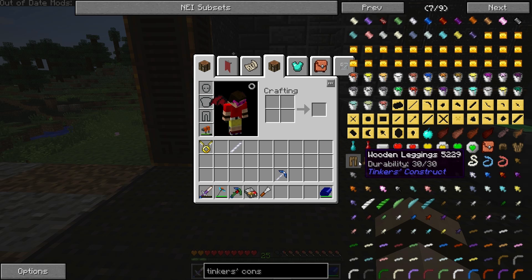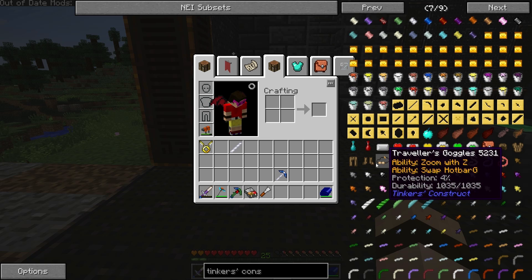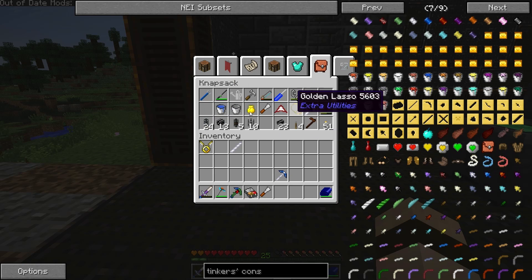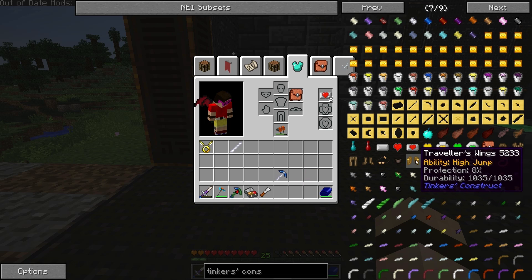Here it is — it's kind of hard to spot. So we've got the wooden armor, but we've had that before. Now we've got the Traveler's Goggle — it gives the ability to zoom in with G and to swap the hotbar with G, so that's cool, it actually gives you multiple hotbars. I've heard that can possibly glitch out your game and delete one of the hotbars. The Traveler's Vest gives the ability to swift swim. The Traveler's Wings give the ability to high jump — I don't think I'm going to use those because we can fly and high jump might actually get annoying.